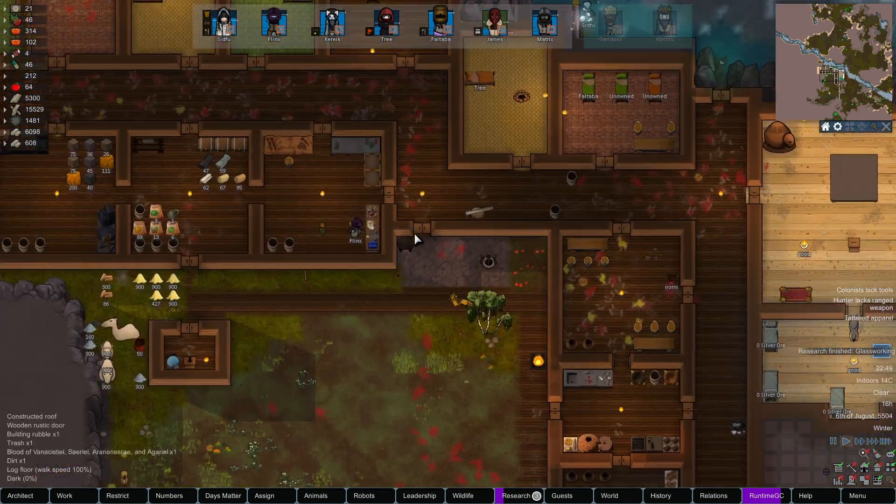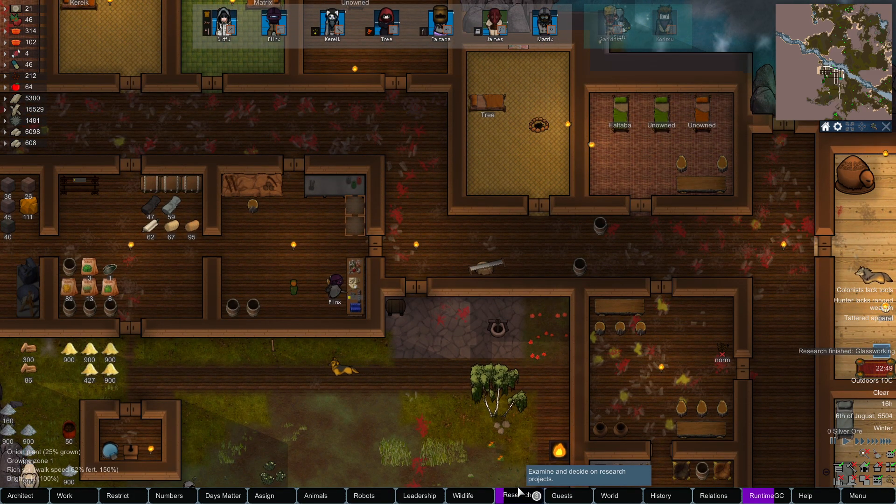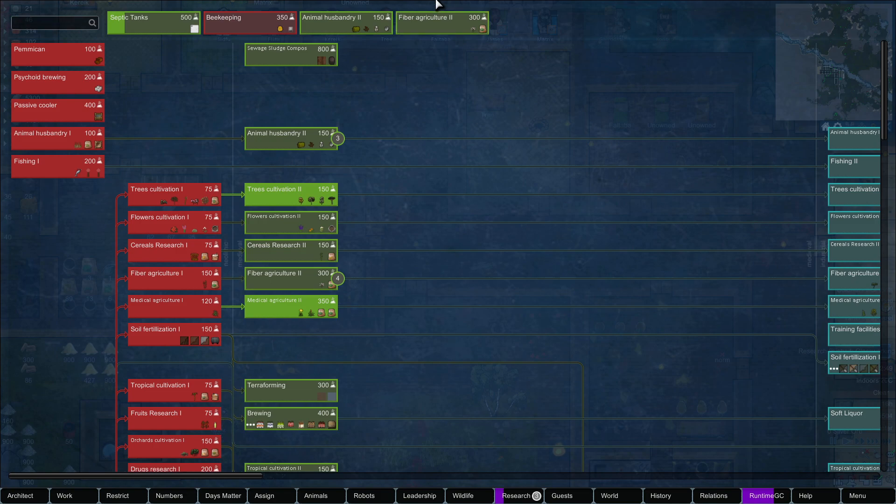We're doing the researching that we so desperately need. Can't quite remember which one we're focusing on right now. We finished glassworking — there's probably a bench we can build to start using up all this sand we've accumulated. We definitely don't need like 3,000 units of sand, and we probably have more than that. Let's figure out what we're doing next — maybe beekeeping, or maybe the septic tanks first and then beekeeping.